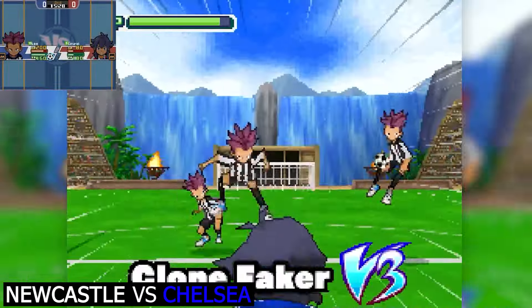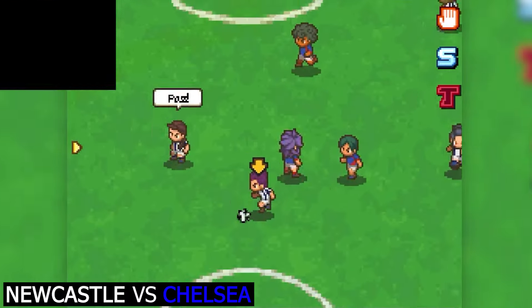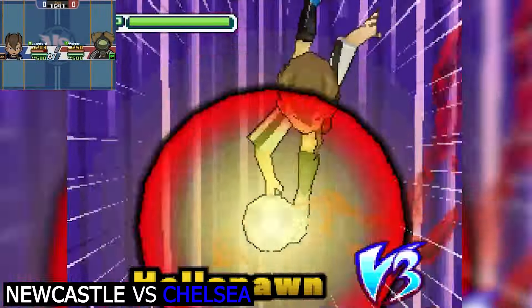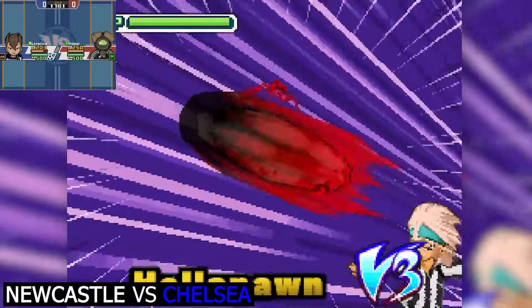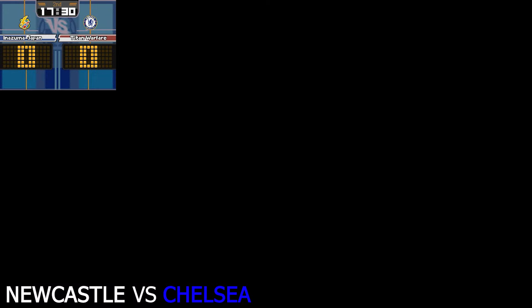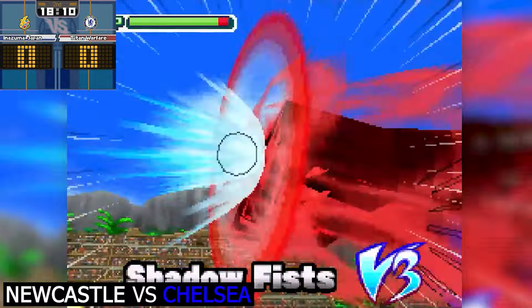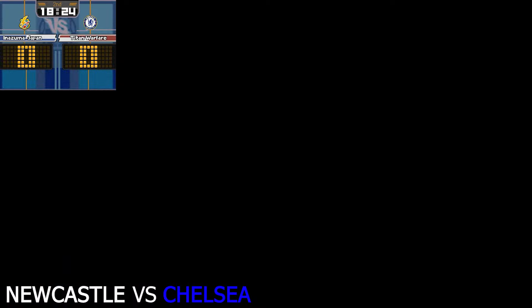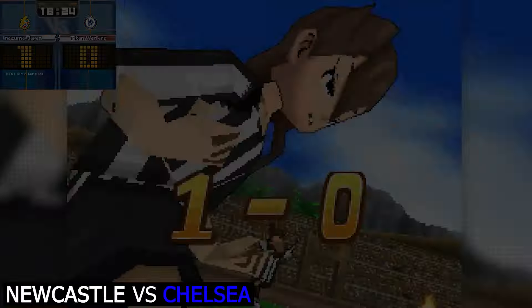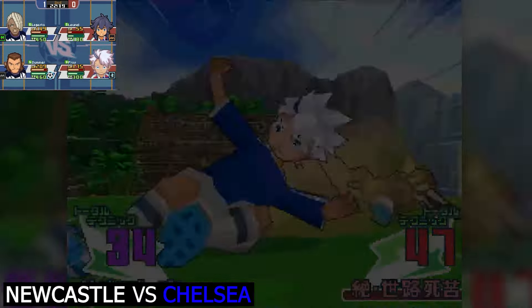Newcastle United have yet to have any real attack, but Rob Lee is looking to change that with a clone faker - a beautiful ball up to Langford with a hell spawn teaming up with Aster. This could be absolutely huge for Newcastle United - we're 17 minutes into the second half. Hellspawn versus Shadow Fists - and they do! They score! Despite Chelsea absolutely dominating the match up to this point, it is Newcastle United - the Magpies who find themselves ahead. The underdogs.